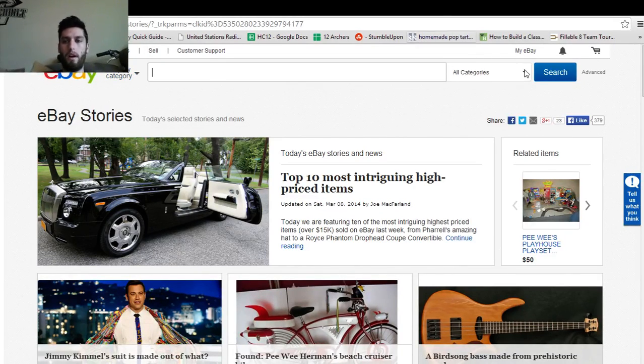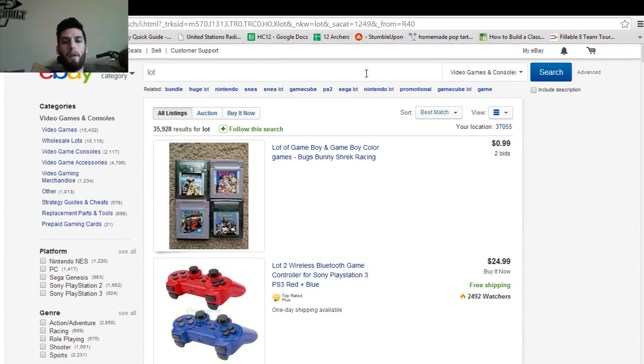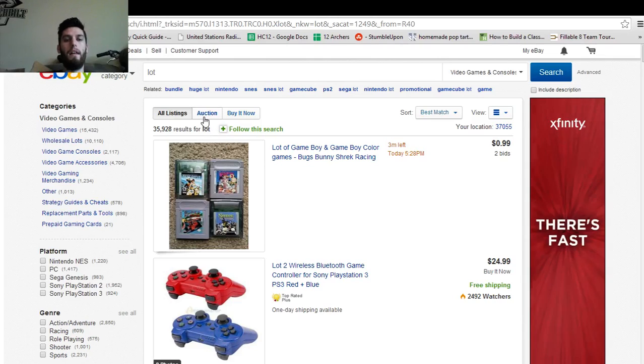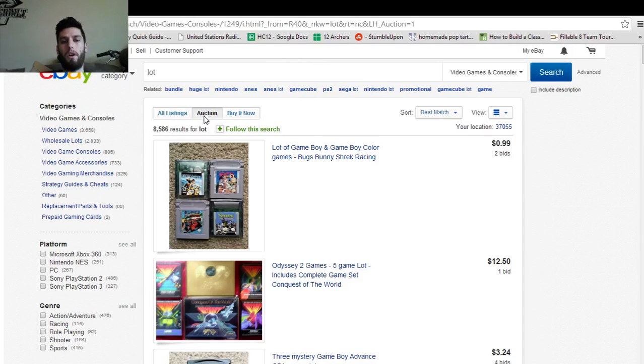First, I'm going to go in here and adjust to just video games and consoles. And then I'll just type in 'lot.' This is one of the easiest ways in my mind to find anything, and there's a couple of ways I go about it. We'll start with auctions — everybody's familiar with auctions.